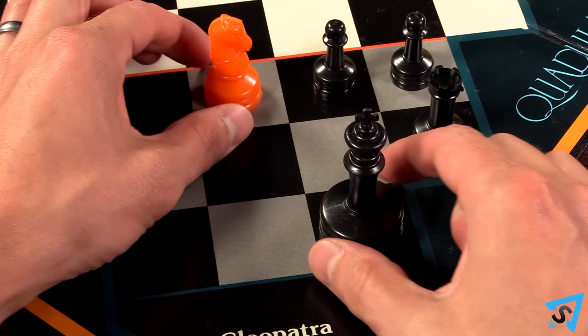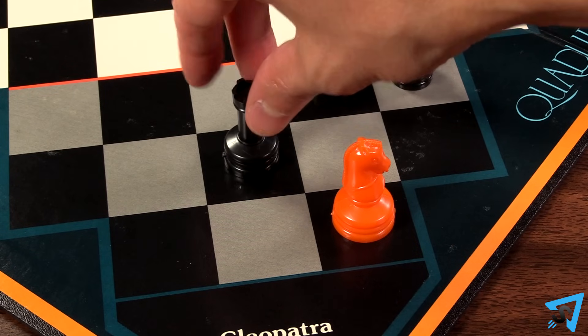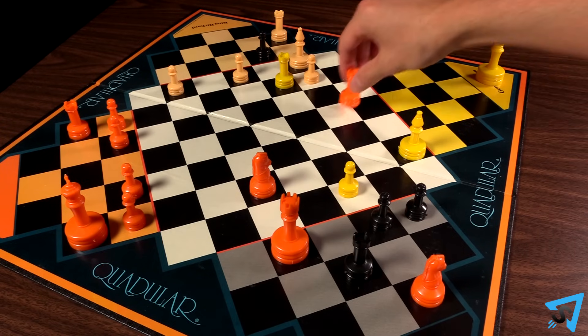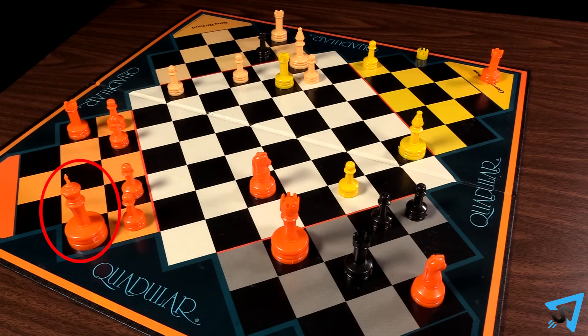Once you have captured an opponent's king, when they don't have a king to be, that player is eliminated from the game and you get to control their pieces as if they were your own. However, you may not promote any of their pawns or prince. When there is only one king remaining, the game ends and the player with the remaining king wins.